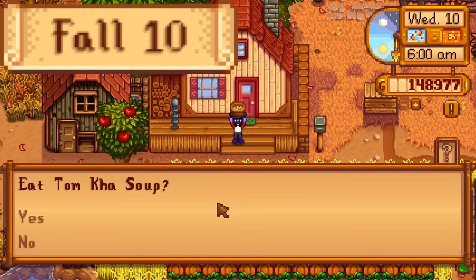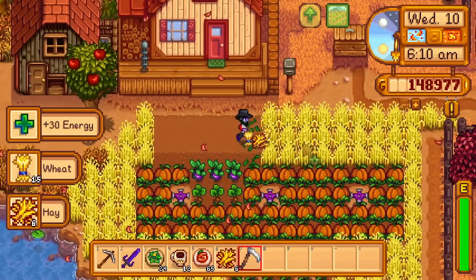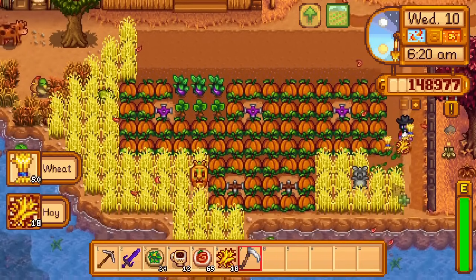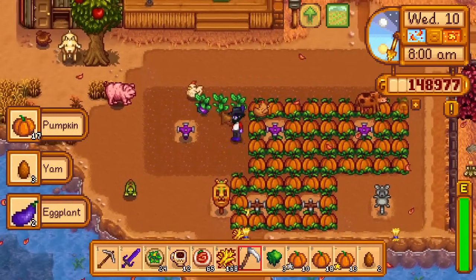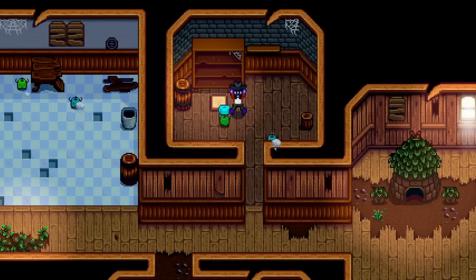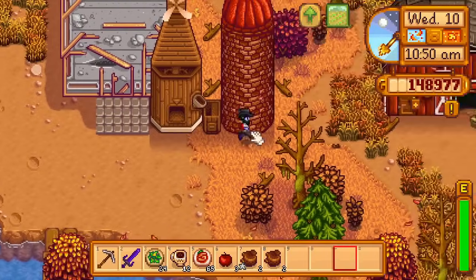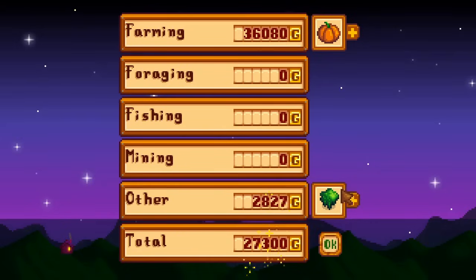Day 10 of fall. Today the eggplants, massive amount of wheat, yams, and pumpkins have finished growing. I eat a Tom Kha soup for plus two farming, harvest the wheat, reach a temporary level 11 farming, and harvest the pumpkins and other crops. I get 23 gold pumpkins, which is much more than I need. The five gold pumpkins, regular pumpkin, yam, and eggplants get submitted to the community center, completing the quality crops bundle, the fall crops bundle, and with that the whole pantry. Then I put my wheat into the mill and set up my inventory to plant the winter seeds tomorrow. Overnight I get level 9 farming, as well as 36,000G from shipping the rest of my pumpkins.